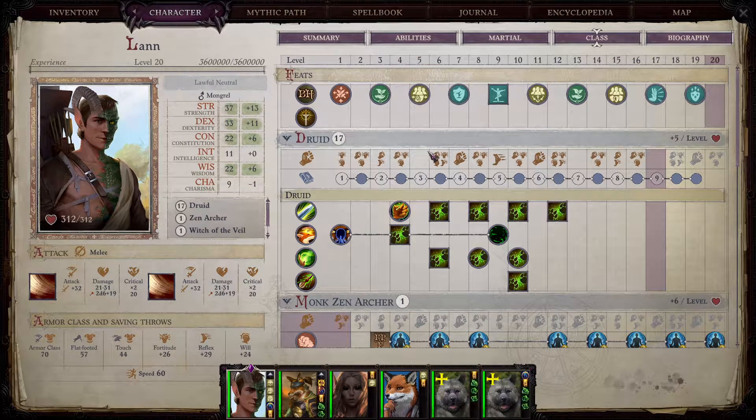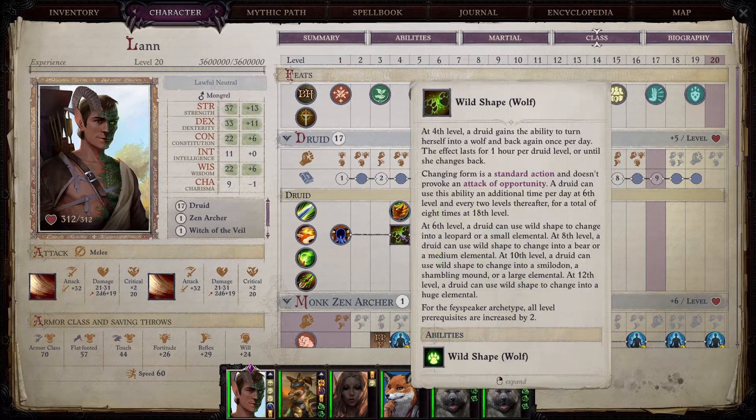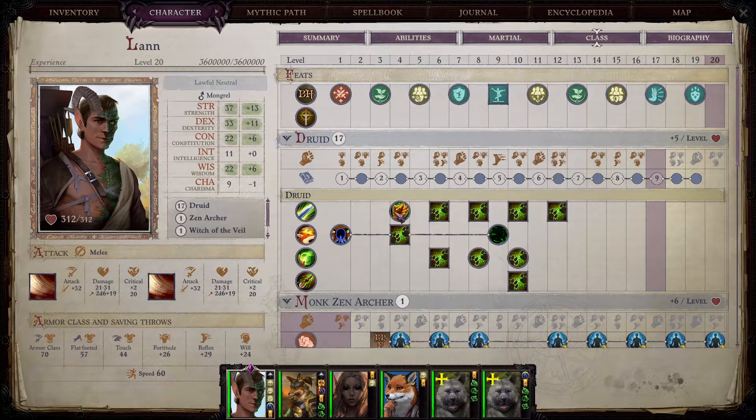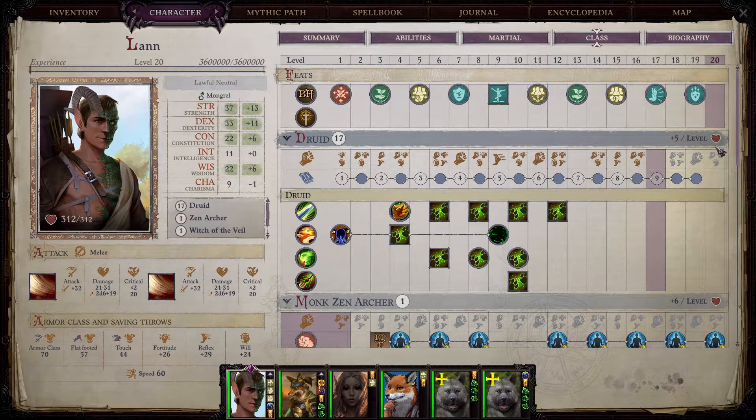Once you reach level six on your character — which is level four druid — that's when you finally get your shapeshift: wild shape wolf. From here on out you can pretty much stay in shapeshift form throughout the whole game. Lann is going to be extremely powerful, and throughout the items you acquire he's just going to be a really good frontliner. This build should be absolutely monstrous for normal difficulty.